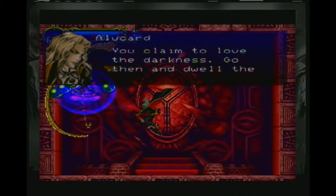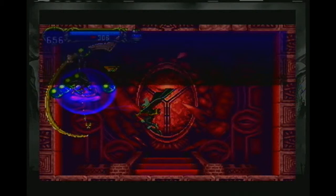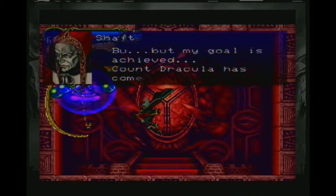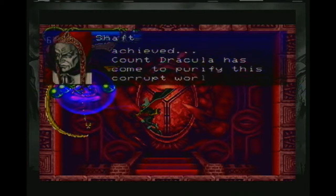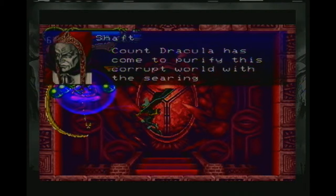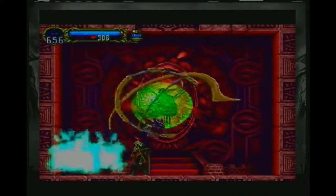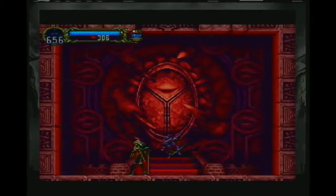You claim to love the darkness. Go then and dwell there for all eternity. But my goal is achieved. Count Dracula has come to purify this corrupt world with the searing flames of chaos. I guess we've got to fix that, too. So the way you actually get to see the tactics for Dracula is — once this fight starts, you have to use the library card in the middle of this battle.